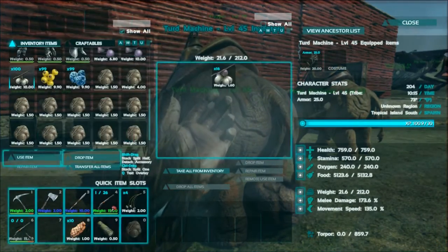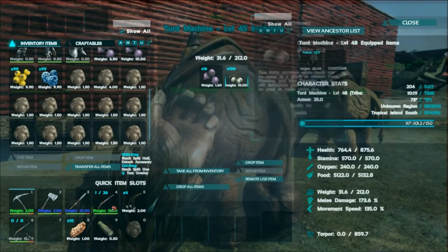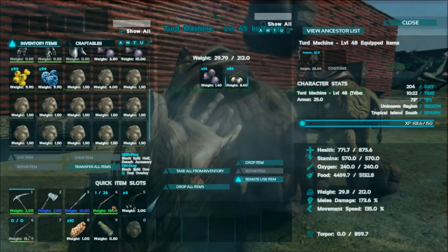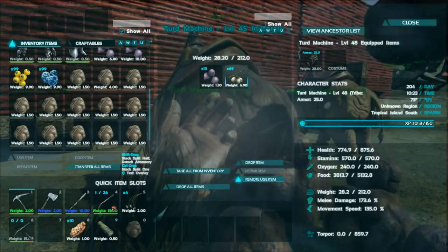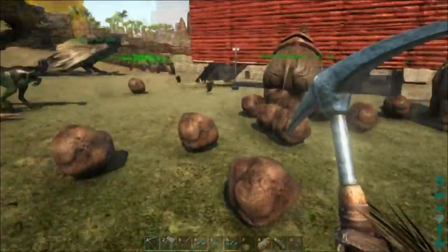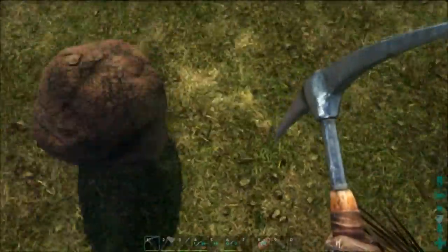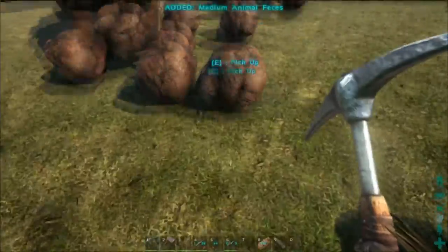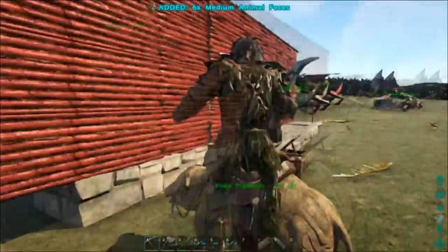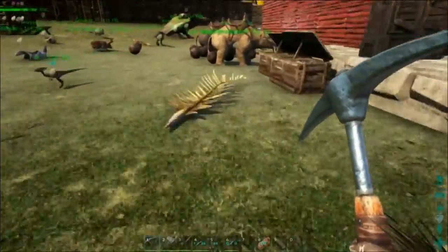I'm going to put in stem berries and also give him some health so he can survive in case he gets attacked by some allosaurus. We're going to select the stem berries, then remote use — and you can see the poop machine has begun! It's crazy and disgusting. The stem berry trick definitely works with the pheomias. I've got the saddles on them now that we collected in drops. They poop a lot anyway compared to other creatures, so even without the stem berry trick you're going to be in the poop.